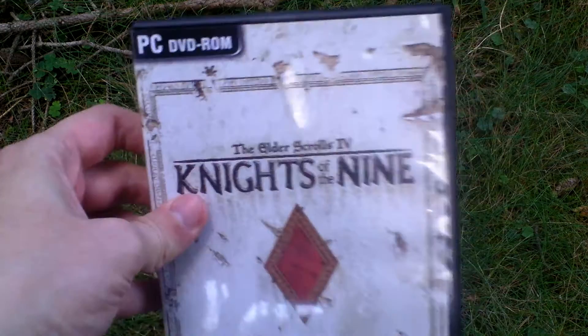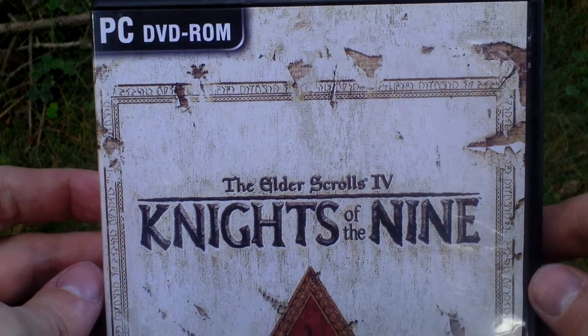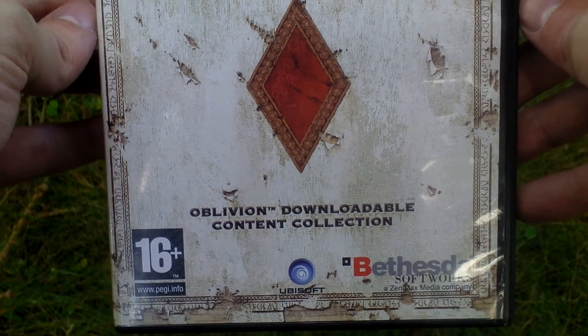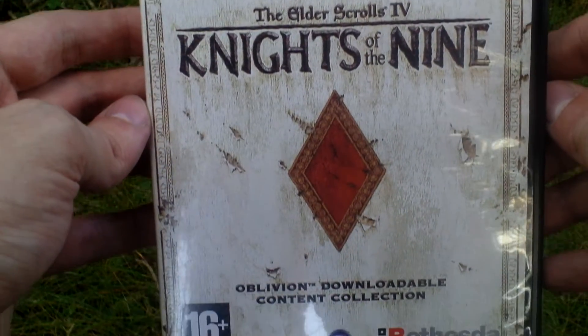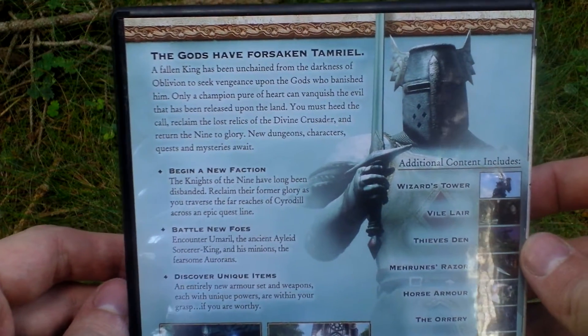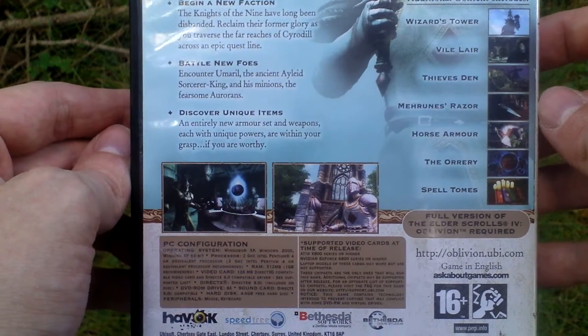Okay, let's take a look at the box art. Released in the form of just a plastic DVD case. This is the European release, but the American release looks very similar, almost the same — also a plastic DVD. Let's take a look at the back side for some info about the add-on and pictures from the game.